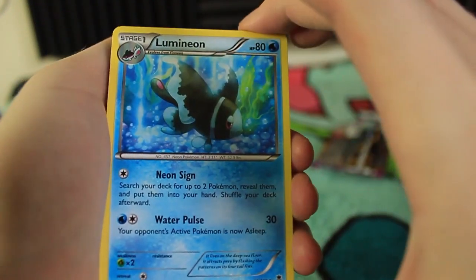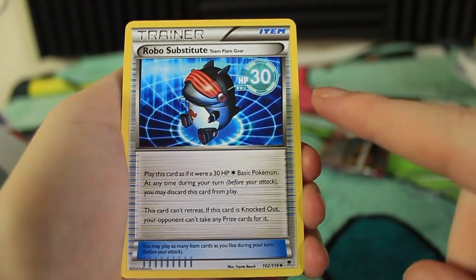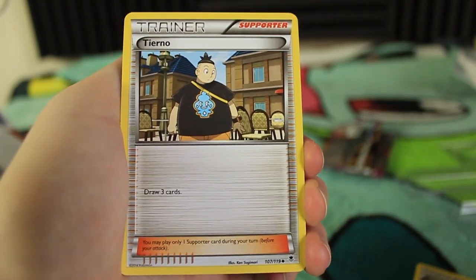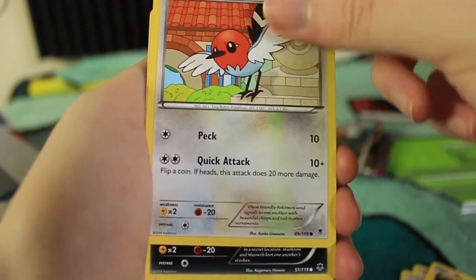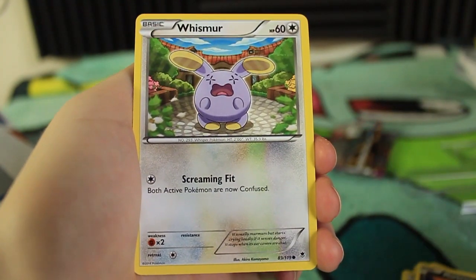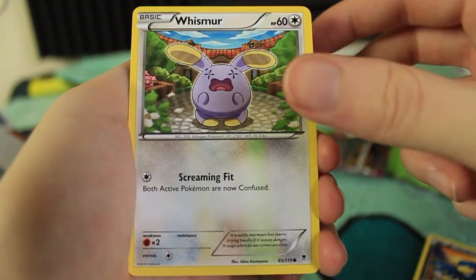The first card of this video is a Lumineon, which is a super art — very nice. We have a Robo Substitute, another Team Plasma card again — that thing's got 30 HP. We have a Tierno, that's simple, just draw three cards, but that kind of stuff is useful. We have Helioptile, there's a Fletchling, we have Murkrow, and Whismur — look at him! 'Screaming Fit: both active Pokemon are now confused.' So basically you confuse your opponent but you also confuse yourself. Good job, Whismur.